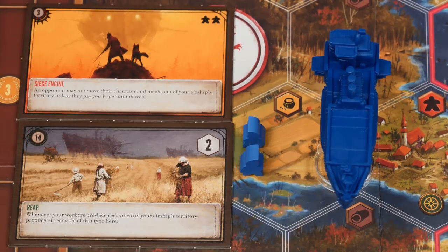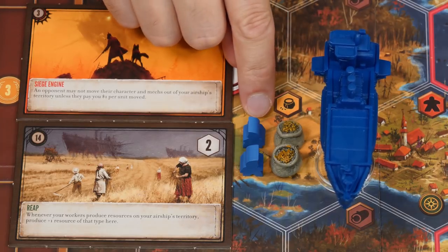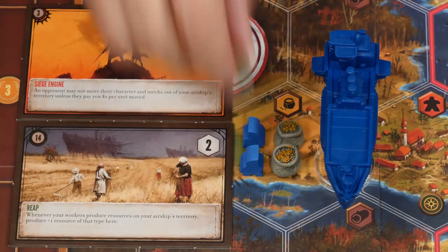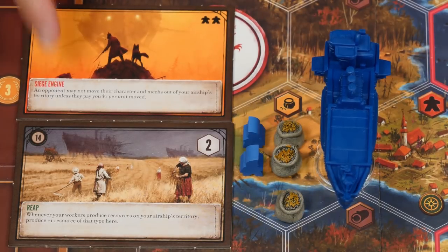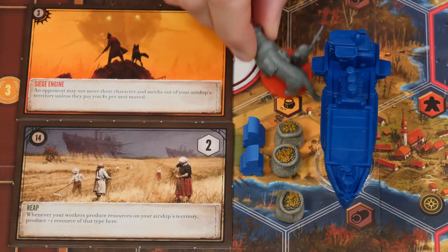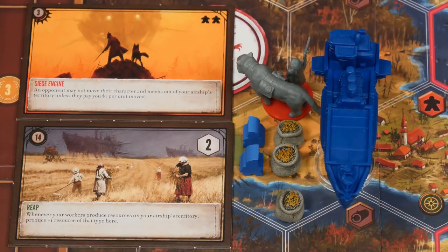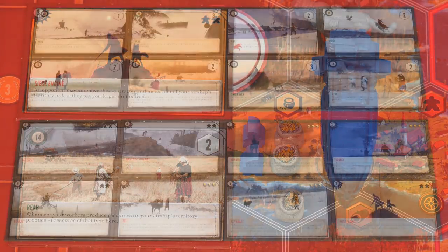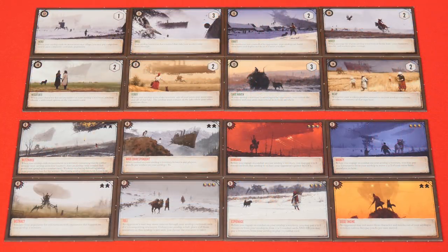For example, in this combination, the passive ability says that when you produce on a location where your airship is present, you'll produce one extra of that resource. And on the aggressive tile, it says that opponents may not move their characters or mechs out of your airship's territory unless they pay you one dollar for each unit moved. Remember, there are eight different passive and aggressive tiles, so a variety of combinations can be created each time you play. While airships don't actively cause combat themselves, that can change if their special ability allows it, like you'd find on the Blitzkrieg aggressive tile.